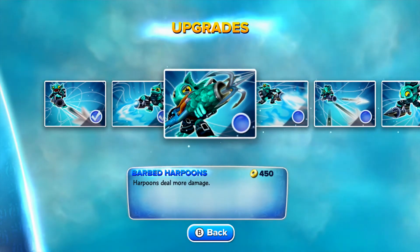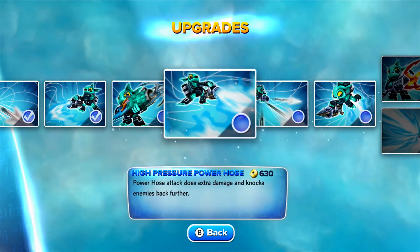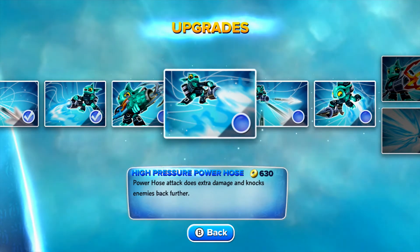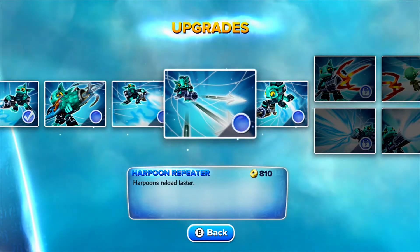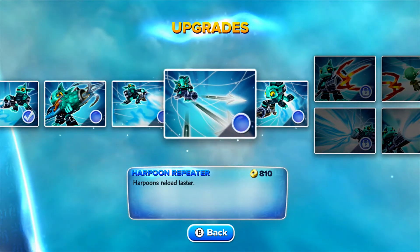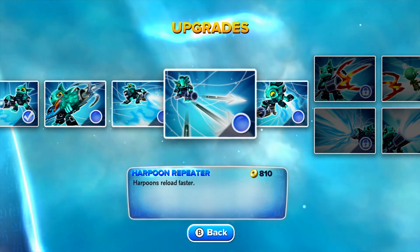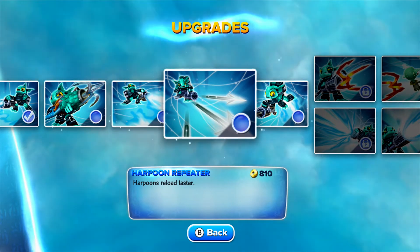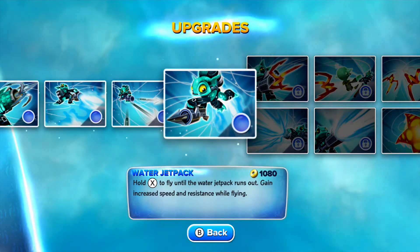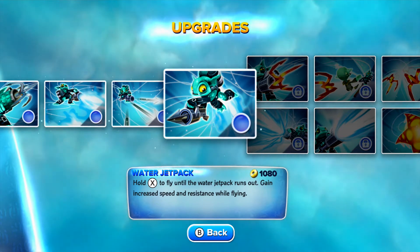Barbed Harpoons — harpoons deal more damage. High Pressure Power Hose — power hose attack does extra damage and knocks enemies back further. Harpoon Repeater — harpoon reloads faster. The picture is kind of deceiving; it makes it look like it shoots three at a time, but either way, your basic attack getting upgraded is always good. Next one, the Water Jet Pack — hold X to fly until the water jet pack runs out. Gain increased speed and resistance while flying.